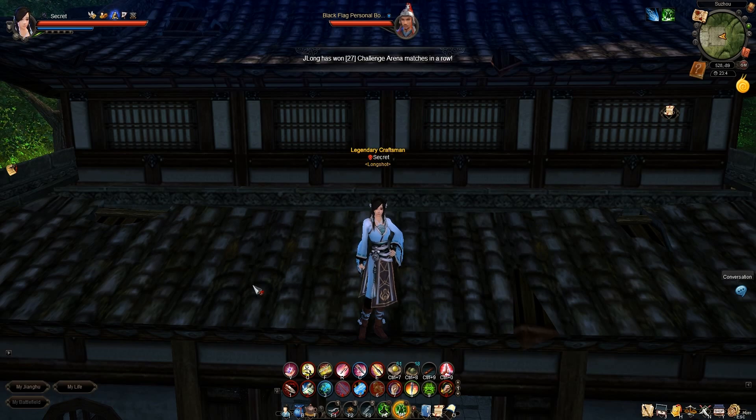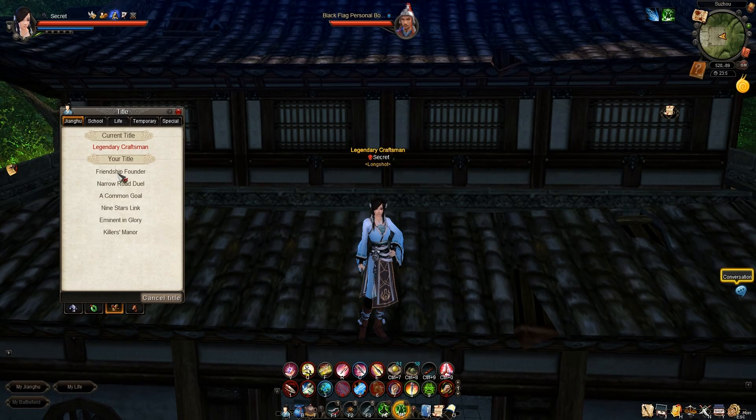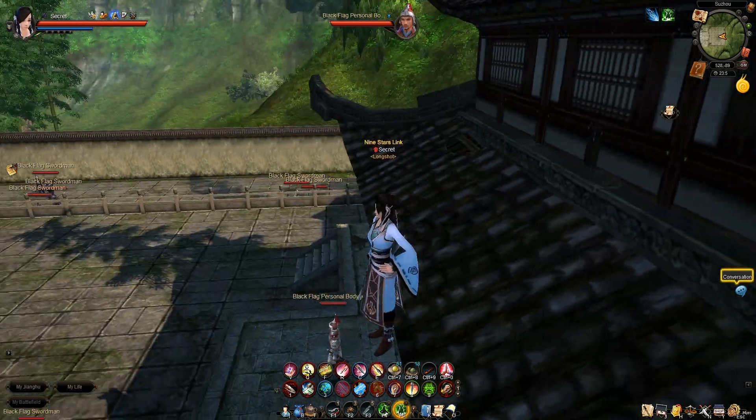This guide is going to show you how to get the nine stars link title — how to get this yellow title, which is a lot nicer than the normal blue ones that most people have.